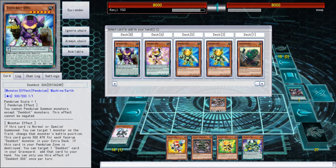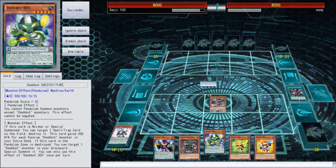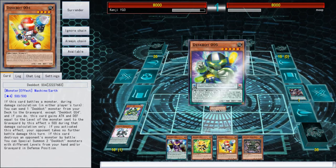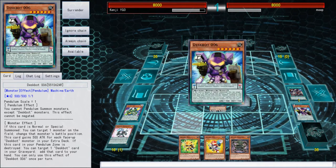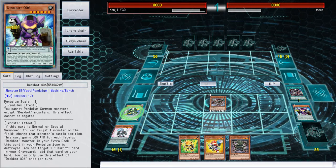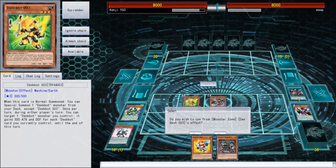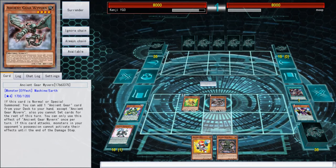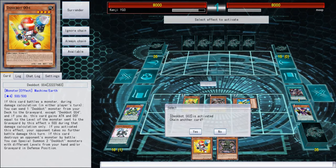I need a low scale, so we'll activate that beautiful Despot Six, then normal summon Despot Three. I'd like to use your effect to get a Two, and we will special summon that Two to the field.